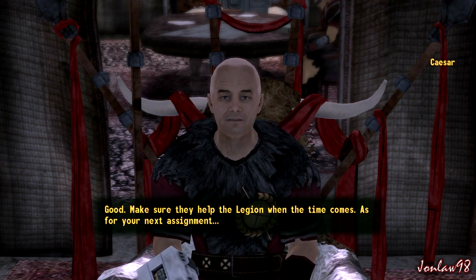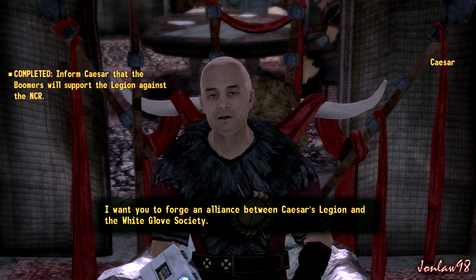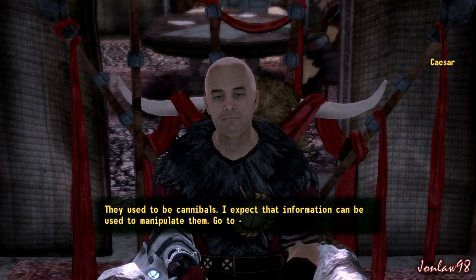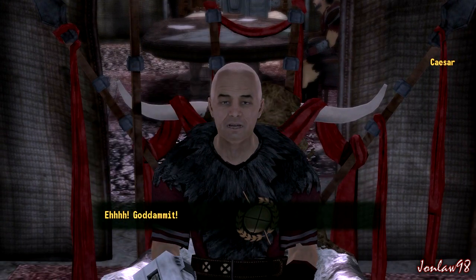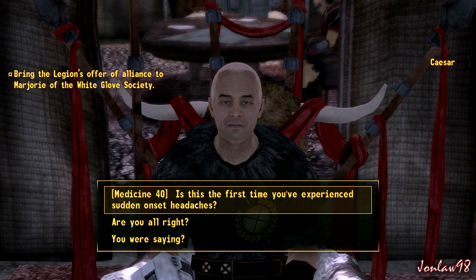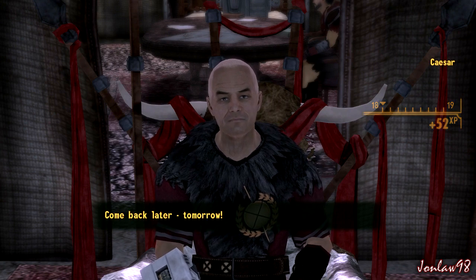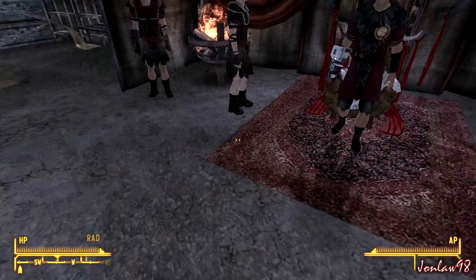Caesar: 'For your next assignment I want you to forge an alliance between Caesar's Legion and the White Glove Society. They used to be cannibals - I expect that information can be used to manipulate them.' Oh god damn it. I'm going to lie down and come back tomorrow. The story about the burned man again.